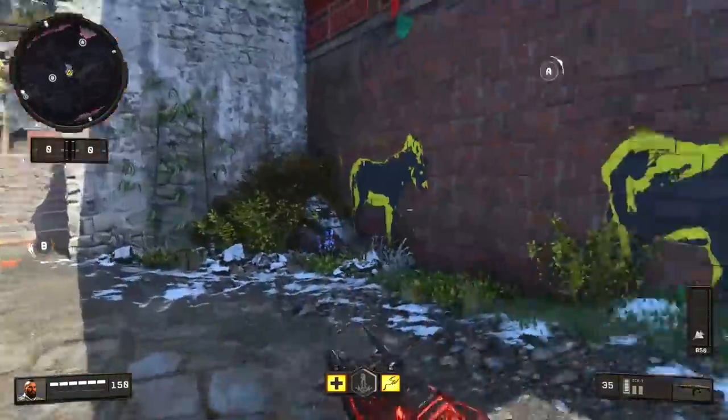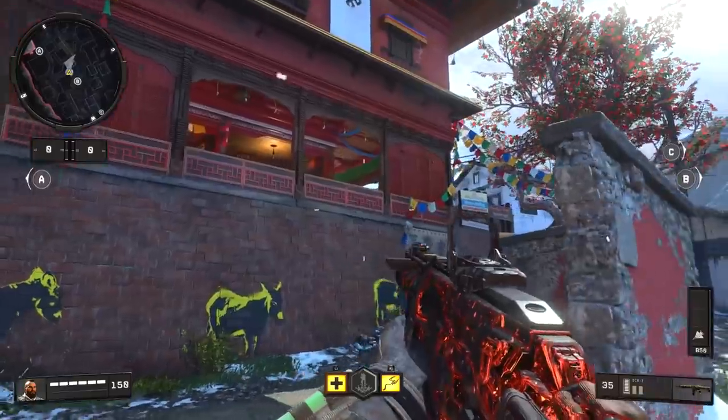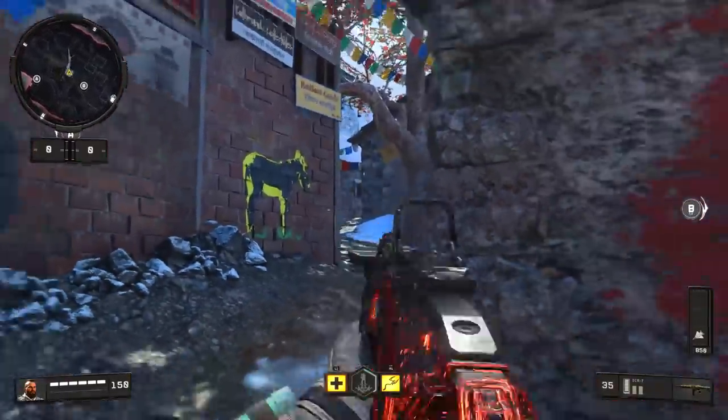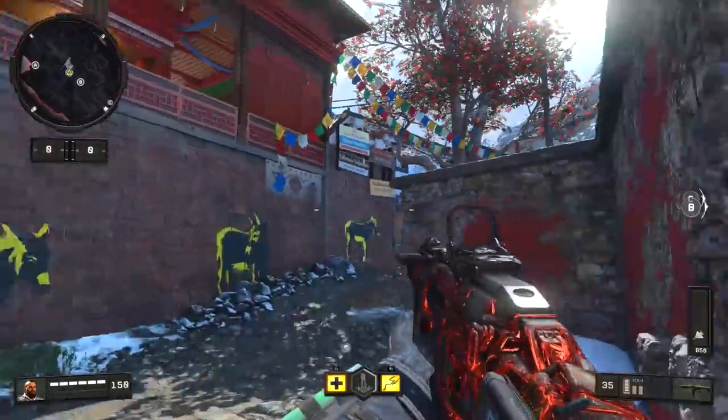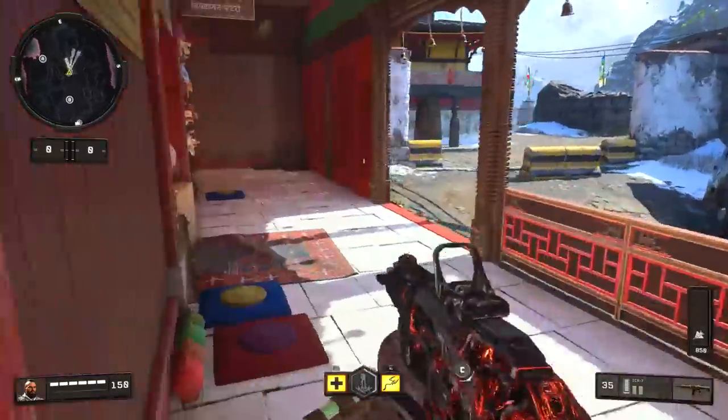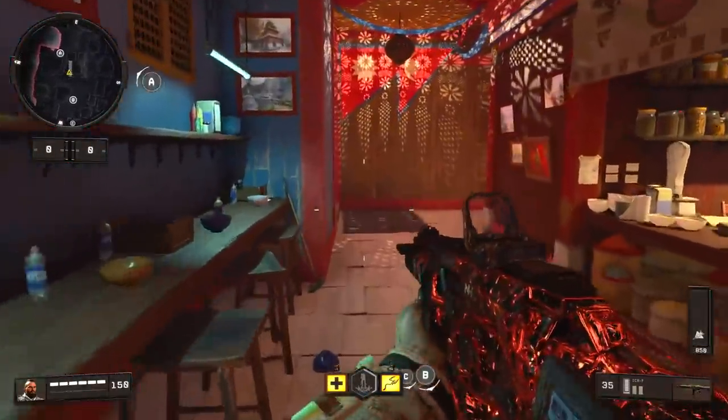The next thing I wanted to show you is something I didn't know about before and it's actually super helpful. If you want to get up into this window — which they don't normally expect, since they'll expect you to go around the back side — you can actually just jump on this wall right here and then jump into the window. Super simple and very useful to know.